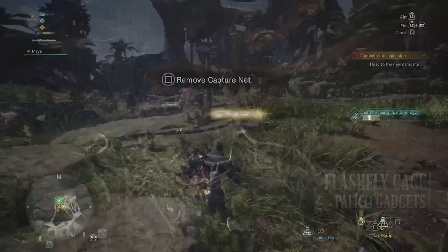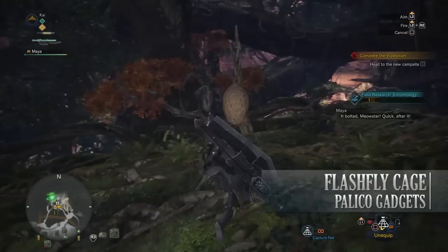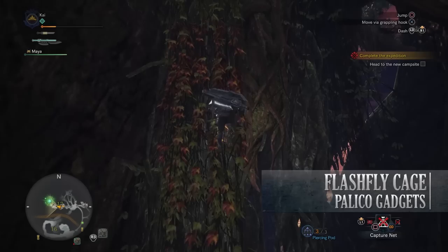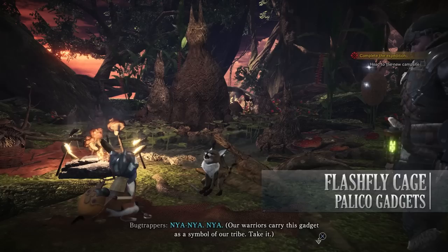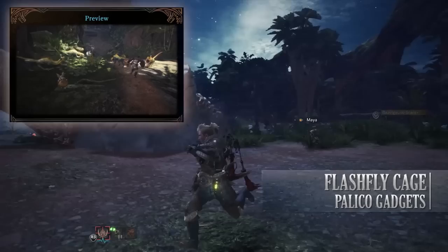The second gadget is the Flash Fly Cage, found in the Ancient Forest. As you start exploring the Ancient Forest normally in Expedition Mode, you'll find doodles scattered around the environment. These doodles are left by the Grimalkin — the Grimalkin in the Ancient Forest are called the Bug Trappers. After you track them down with your Scout Flies you'll come across one of these wild Grimalkin. Chase him down and follow him until you reach his base, where your Palico will start talking to the group of Wildcats and everyone will become friends. They'll also reward you with a Flash Fly Cage as well as the ability to tame small Jagras in the Ancient Forest.